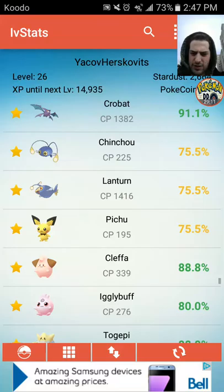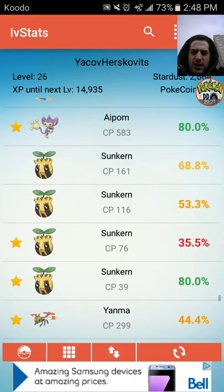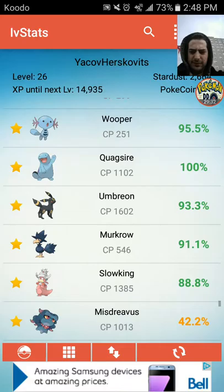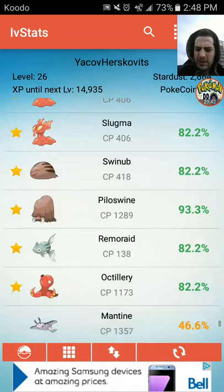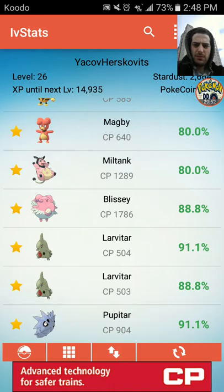Any Gen 2 guys? I'm so sick of Gen 2 I don't even catch them anymore. Sunkern: we have an 80%, a 68%, and a 53%. We're going to get rid of the 76% Sunkern — we only need two since it only evolves once. Pineco and Forretress from an egg — getting rid of those too. And Mantine: we have a 93% from an egg but found a 46% one today. So bye-bye 46%.